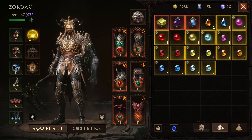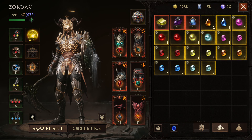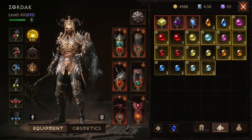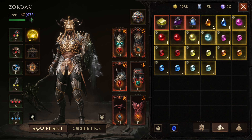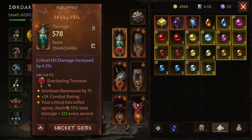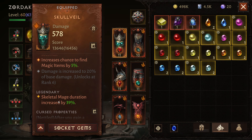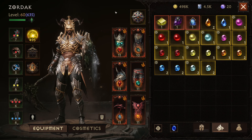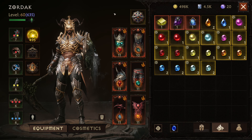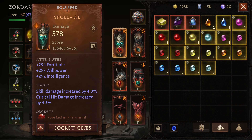The goal of this video is to share my build and see if you have some suggestions, and perhaps it will help you. First thing: I use Skull Veil. I like Skull Veil, and I put the Everlasting Torment gem on it. The reason I like Skull Veil is because it increases my mage duration by 39%, and I really use mages a lot, especially in the dungeons.